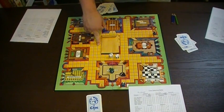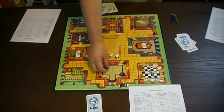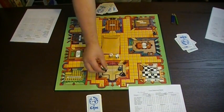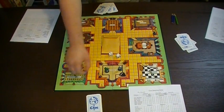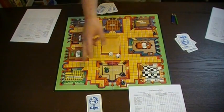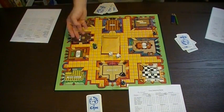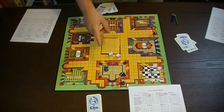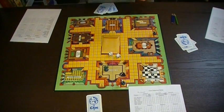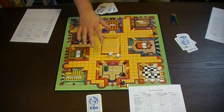You can on your turn say you're making an accusation. First you say, 'I accuse suspect's name of committing the crime in the room with the weapon.' Then, so that no one else can see, you actually get to look at the cards in the envelope. Note that when you're making a suggestion, you actually have to be in the room included in your suggestion. So if I said it's Mrs. White with the pipe in the ballroom, I would have to actually be in the ballroom. But by suggesting, I would actually drag her across the house into the ballroom. Whereas when you make an accusation, you can be anywhere — even not in a room. You are only able to make one accusation during the game, because if your accusation is incorrect, you are now eliminated and can no longer tell anyone else what was in there.